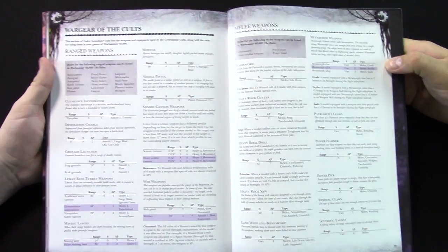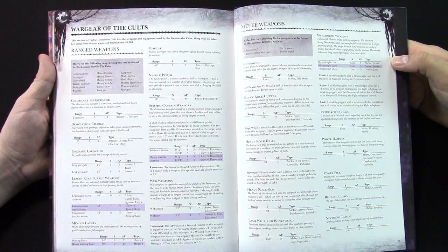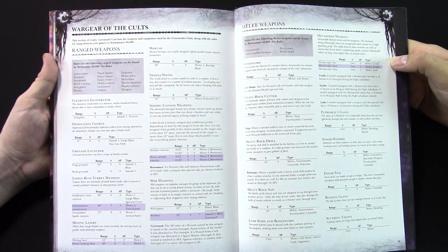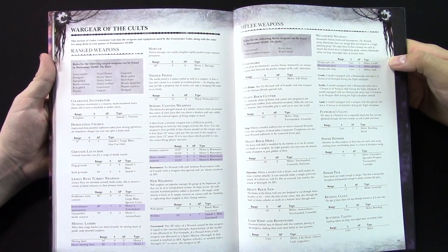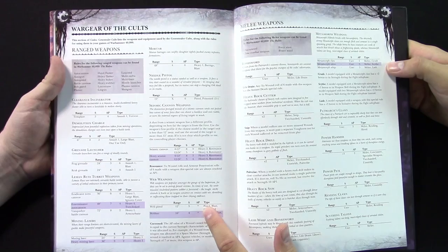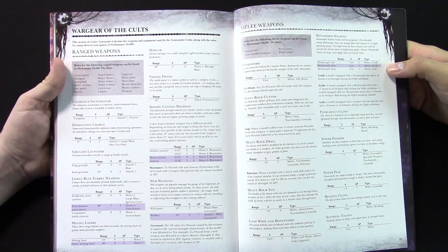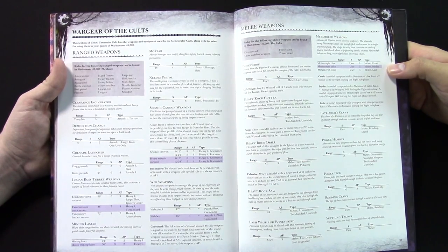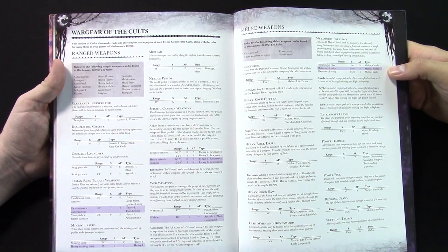Let's talk about War Gear real quick. A couple highlights of the coolest stuff. Web Weapons — my personal favorite. They're dumb because they're AP special, which is equal to the strength of the thing you're attacking. So if you're attacking a Space Marine, it's AP4, but if you're attacking a guardsman who's strength three, it's AP3 — no cover save, no armor save.